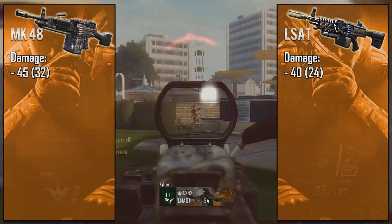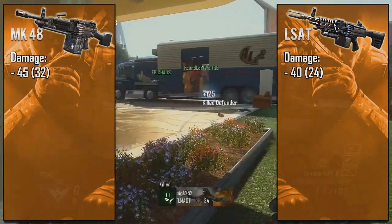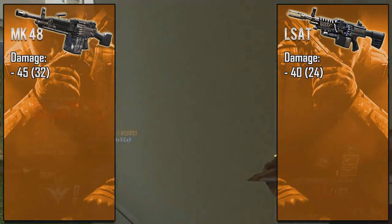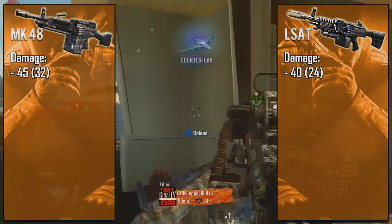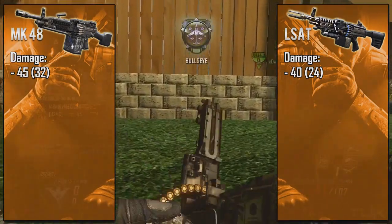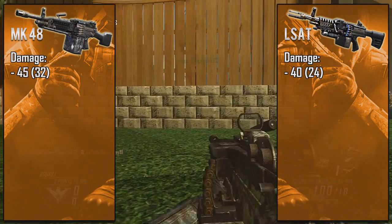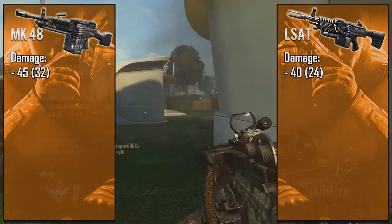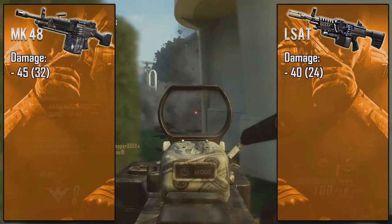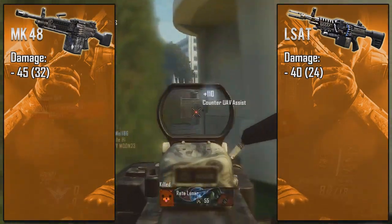Although the statistical numbers may not show it, there is actually a huge difference. Although we only see a difference of five points between these two weapons' max damages, the MK48's three-shot kill range is over double the size of the LSAT's and quadruple the size of the other two LMGs. Not only that, but because of its enormous minimum damage, the MK48 will take no more than four shots to kill at any range — no matter how far away an enemy is, it will only take three to four shots.